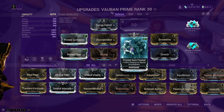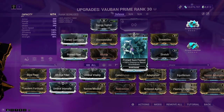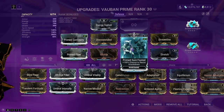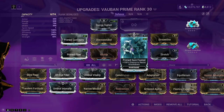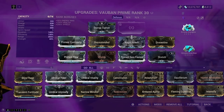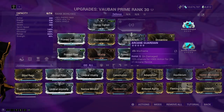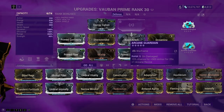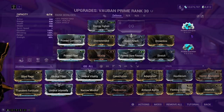Finally, Prime Sure-Footed for 100% chance to resist knockdown. Without the prime variant the chance is around 60-80%, so you will get knocked down occasionally — and at that point you're just a sitting duck. For arcanes: Arcane Energize to maximize energy gained per energy orb so we can keep casting, and Arcane Guardian for survivability, giving a chance to gain a bunch of armor for 20 seconds to reduce damage taken.